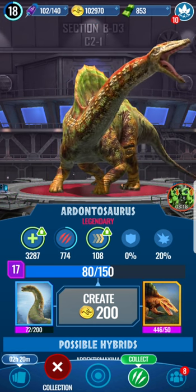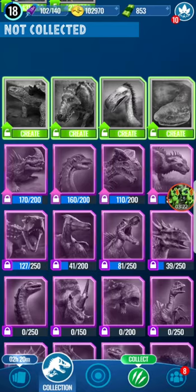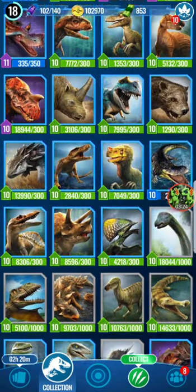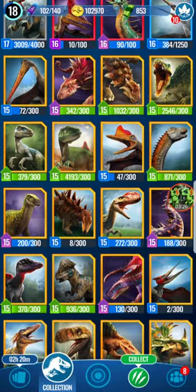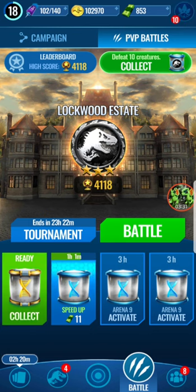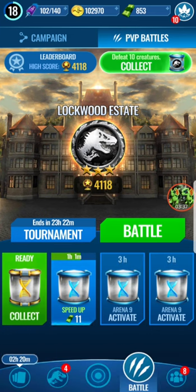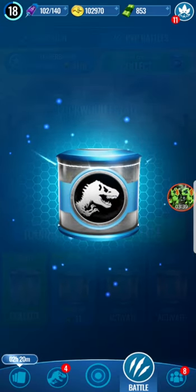Better than getting a 10 or something. Today we also have - guess which arena I'm in now! I finally managed to advance into the Lockwood Estate. Congratulations - you finally made it out of the hellhole. One daily battle incubator, so we're gonna do that right away.